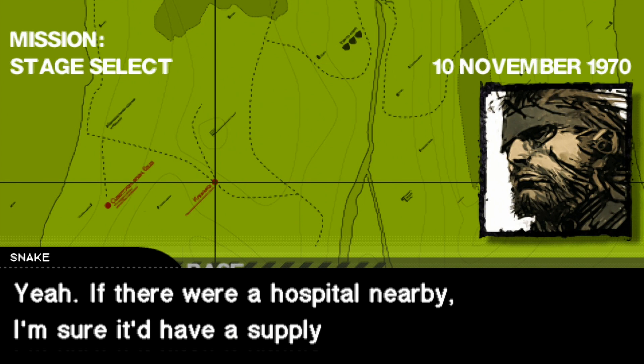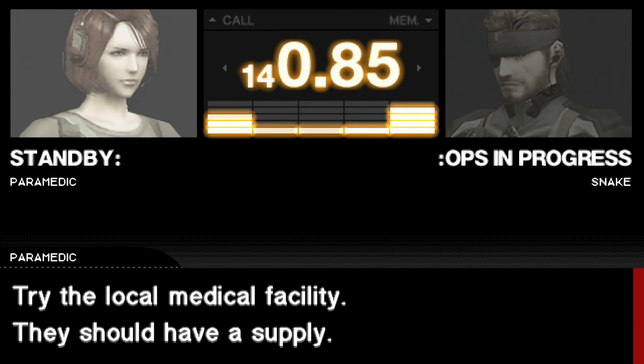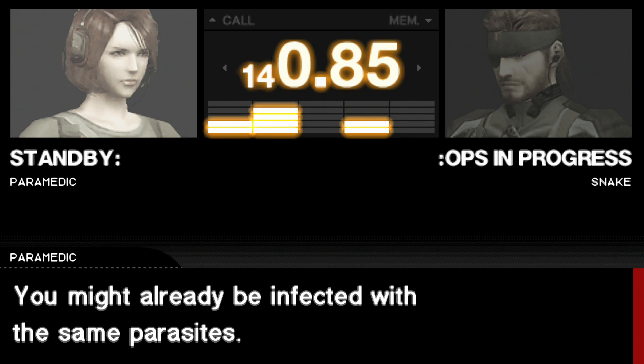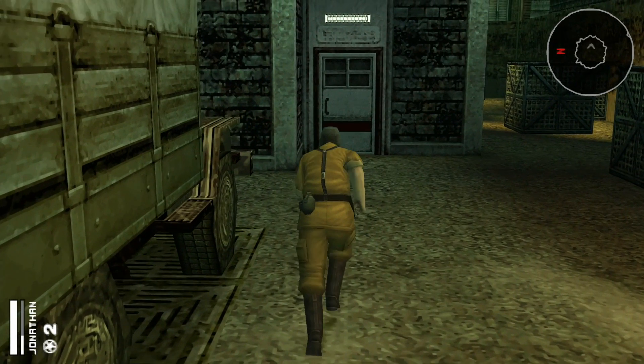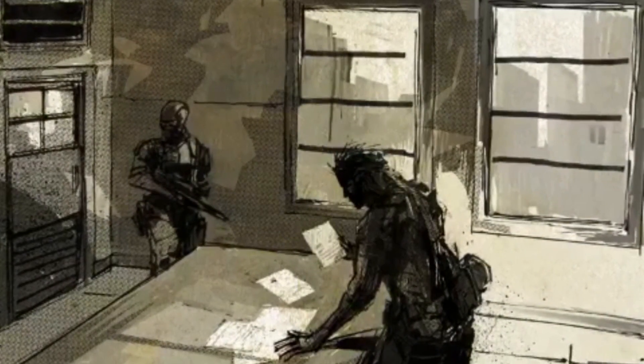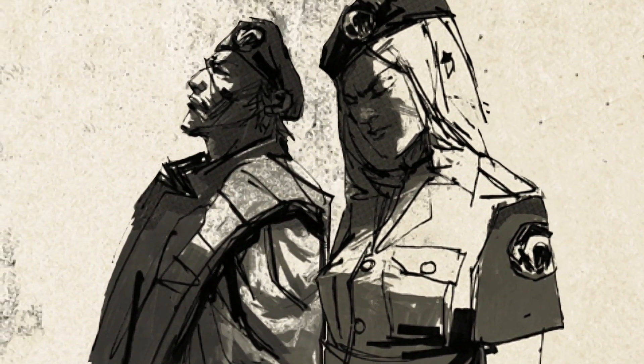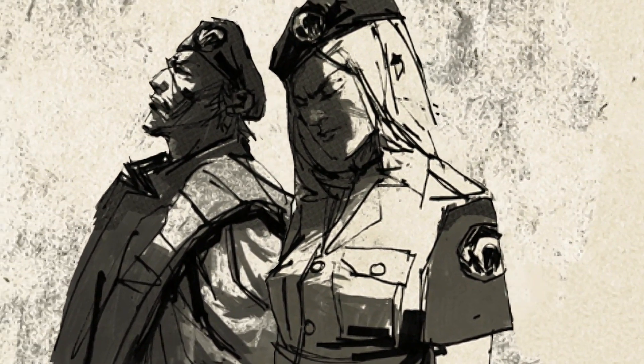It turns out the hospital doesn't actually have the medicine Roy needs. The team finds a supply log indicating the drugs were sent to a research lab. This leads to an introduction to Gene, Ursula, and their psychic powers. Some nearby scaffolding suddenly collapses near Cunningham, and Gene demonstrates another power - a voice that can manipulate and control people's minds. It's a bit coincidental that the villains just happen to be in the same location as our heroes at exactly the right time. This all comes across as somewhat convoluted and unnecessary - not handled all that well.